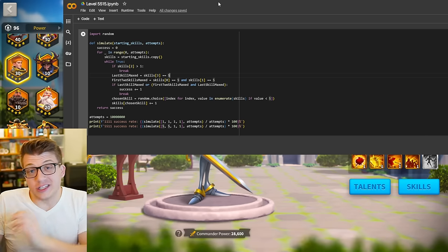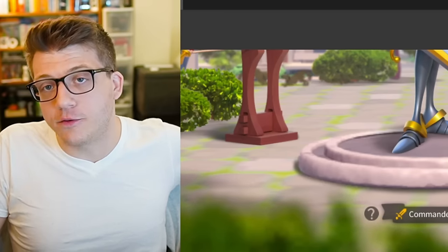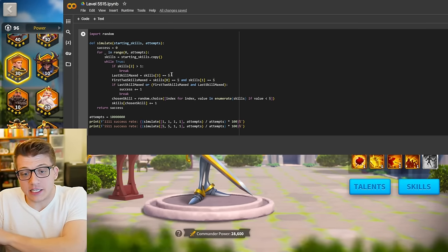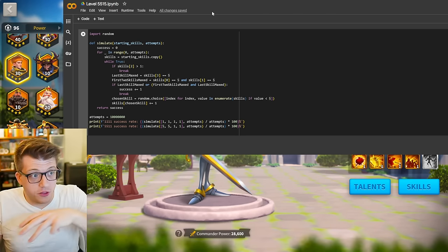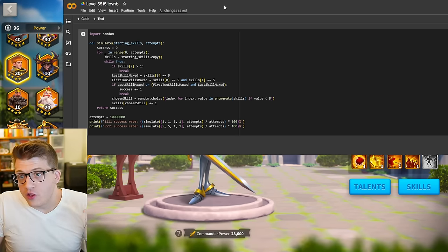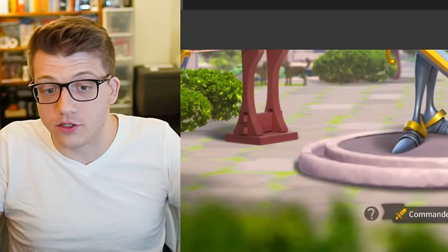One of the success conditions is maxing that last skill with the third skill being at one. The other success condition is getting the last skill maxed with the first two skills being maxed as well — that is the definition of the 5-5-1-5 configuration: having the first two and the last skill maxed. Again, we have two scenarios: the 1-1-1-1 scenario where you add skills without skill locking until the last skill is at five, and the second scenario where you max the first two skills and then do that 50-50 four times in a row. That's what I did in my Gorgo video.